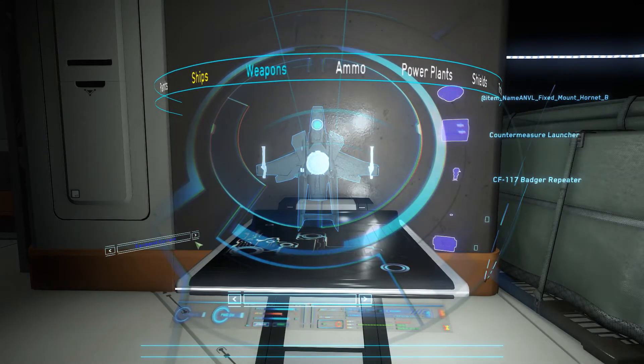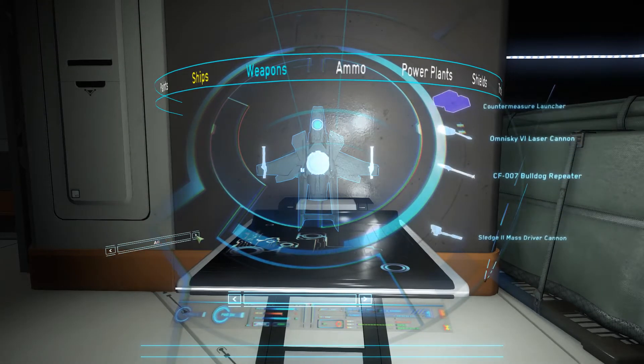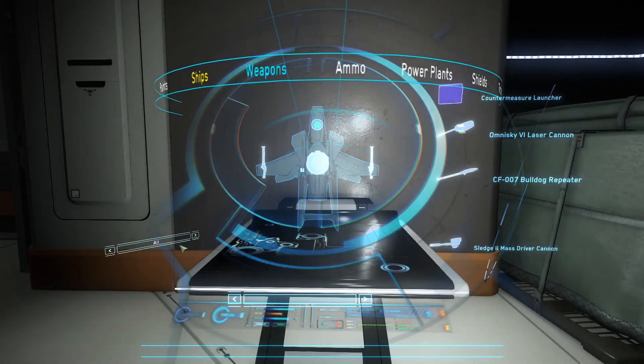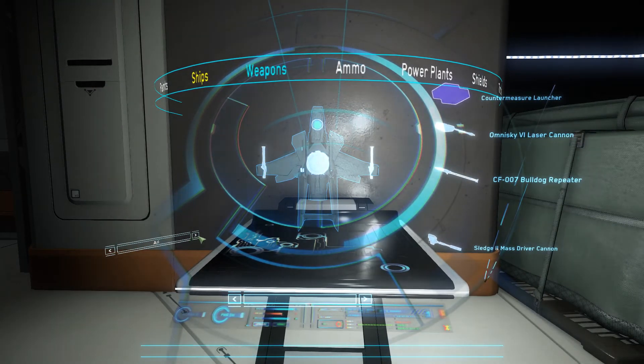Equipped Current is the second filter and shows parts that are currently equipped. Equipped Other apparently has no function right now, or is not compatible with any of the ships that I own. Unequippable are parts that are not compatible with the ship that you have selected. And the last filter shows all parts that are available in your inventory on the tab that you're on.